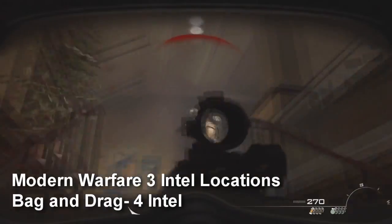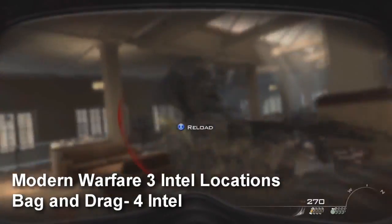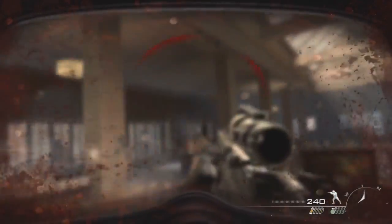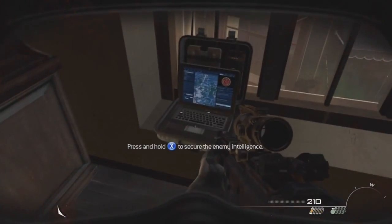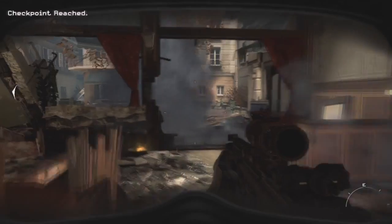The next chapter is Bag and Drag — there are four intel. The first is in this little bookstore: go up those stairs, take out all the enemies (it's especially easy on Recruit, which is why you should do it if you're just going for the intel), and the intel is hidden behind this little desk on the little window sill.